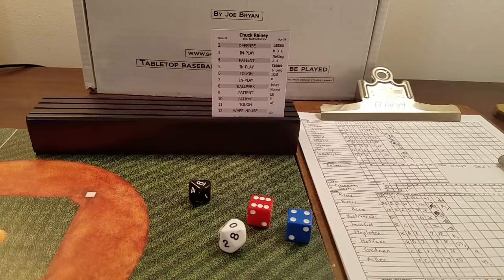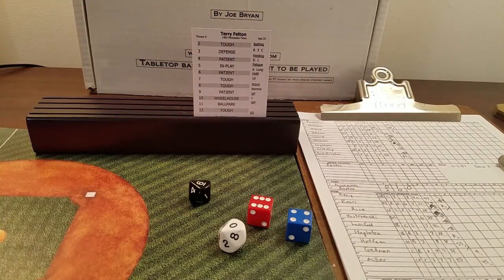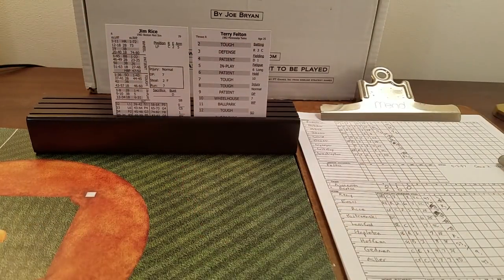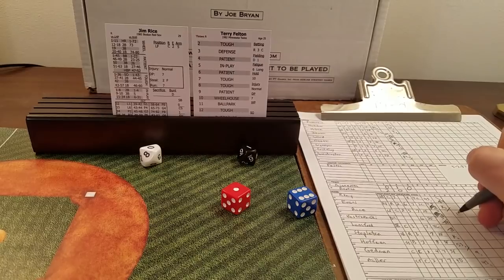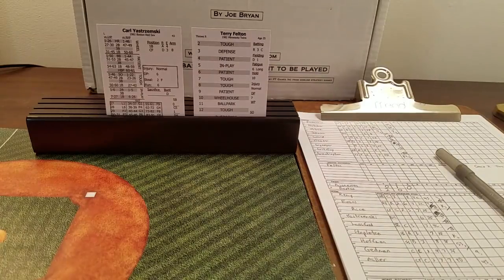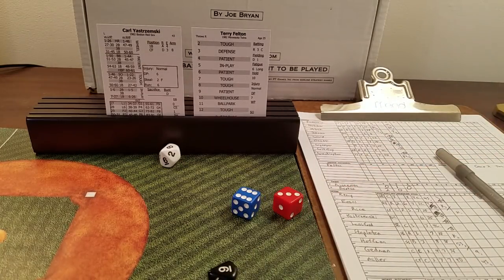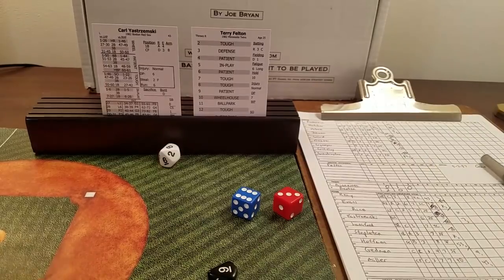One-two-three go the Twins in the top of the third. We go to the bottom of the third, 2-1 Sox. Felton faces Jim Rice — seven is tough, 10 is a strikeout, Felton puts the K on Rice. Here's Yaz — nine is patient, 98 is a fly to left. Two up, two down. Carney Lansford — three is defense, 93 — error check on left fielder Gary Ward. Ward's error rating is four, 1 to 40 is an error.